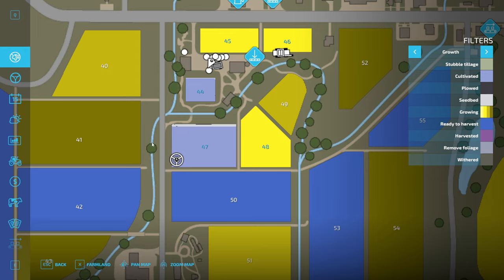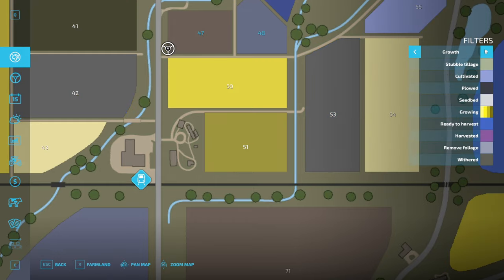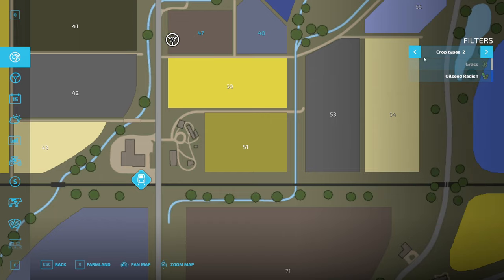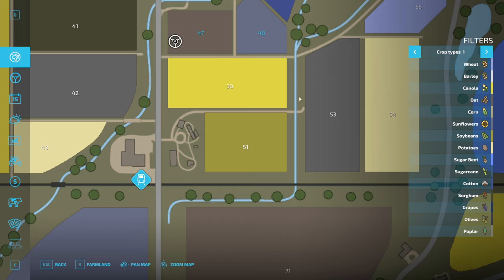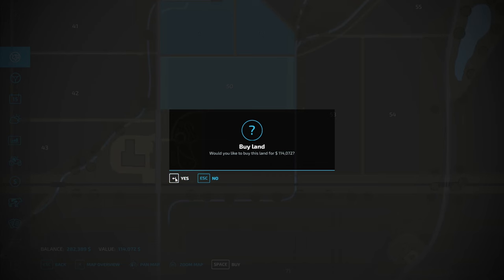We were looking at field 50 down here — this field is ready to harvest and it's got canola ready to go. Let's get on it. It's 114,000 — not cheap, but we still have the cash. We need to spend it to make it, so let's buy field 50.